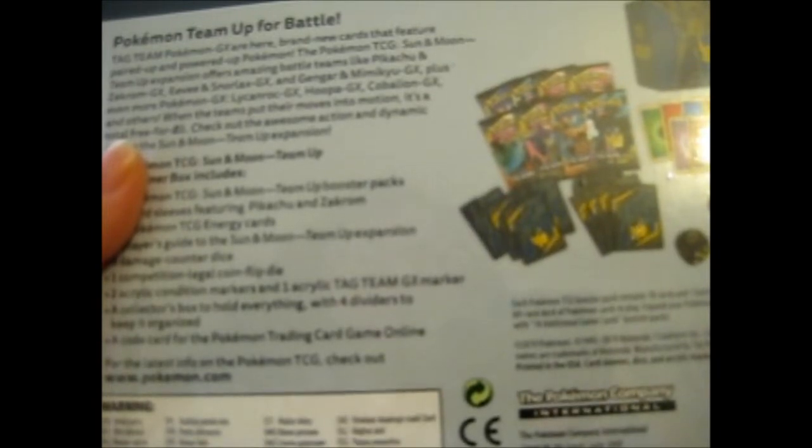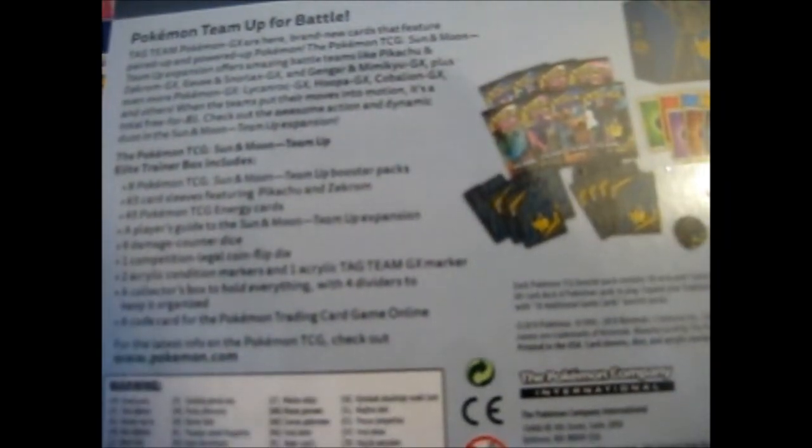I don't actually read this bit, so let's read it — might as well, since it'll probably be a while before I ever actually get a booster box or something. Pokémon Team-Up for battle — Tag Team Pokémon GX are here. Brand new cards that feature paired-up and powered-up Pokémon. The Sun and Moon Team-Up expansion offers amazing battle teams like Pikachu and Zekrom GX, Eevee and Snorlax GX, Gengar and Mimikyu GX, plus even more Pokémon GX. When the teams put their moves into motion, it's a total free-for-all.